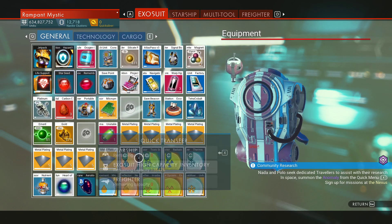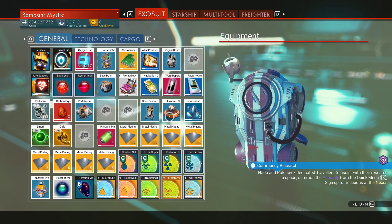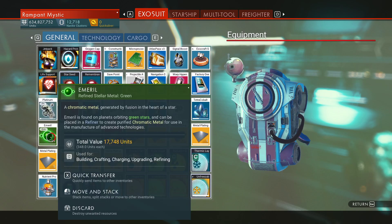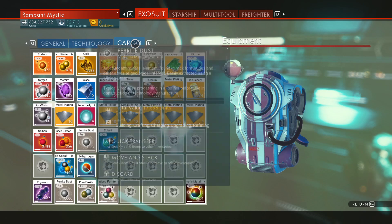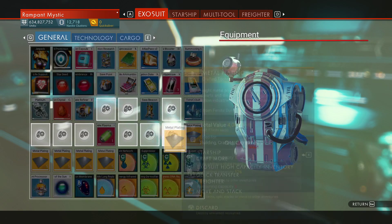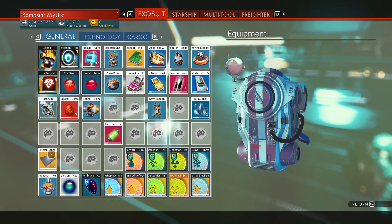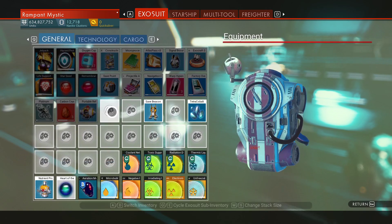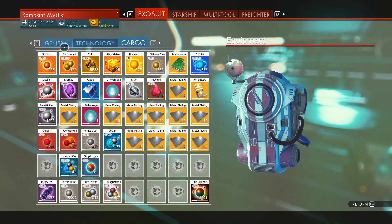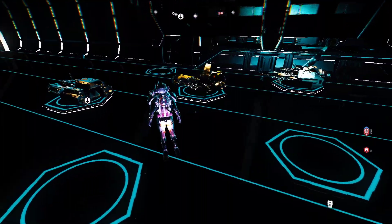Let me transfer these — the Magnetized Ferrite, Silicon Powder — I can keep one of these. Gold. Emerald I don't really need. My cargo is empty so it can go there. The reason is the high-capacity cargo actually stacks up to 10. I'm not even going to sell this — that's how confident I am that we have enough money to go around, primarily because we actually do have a lot of money to go around.